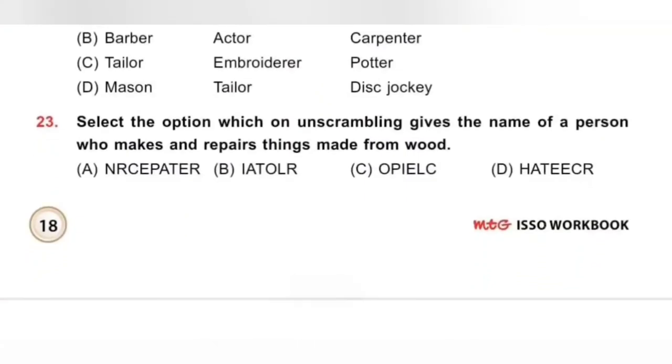Question 23: Select the option which on unscrambling gives the name of a person who makes and repairs things made from wood. The options are: A. Carpenter, B. Tailor, C. Police, D. Teacher. A carpenter makes and repairs things made from wood. Option A, Carpenter, is the correct answer.